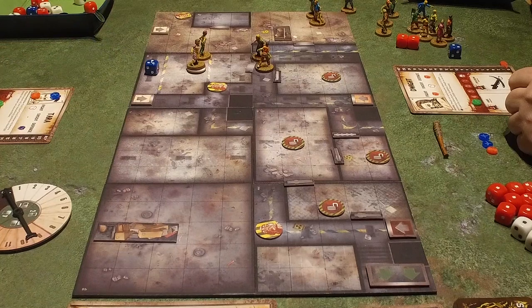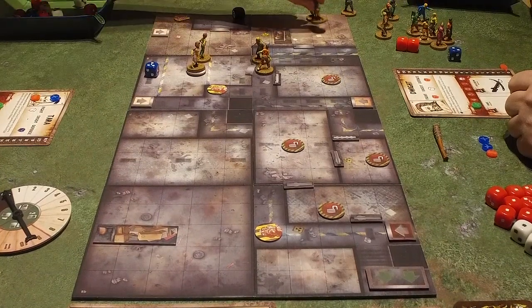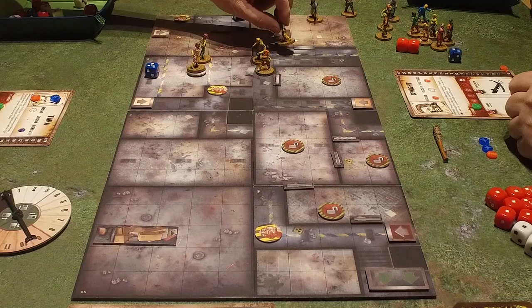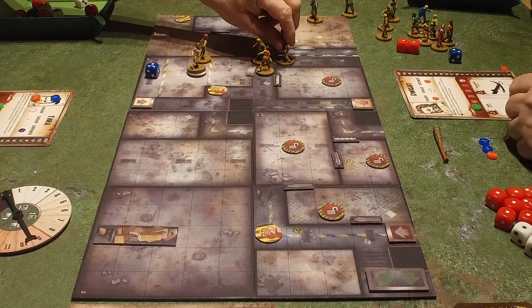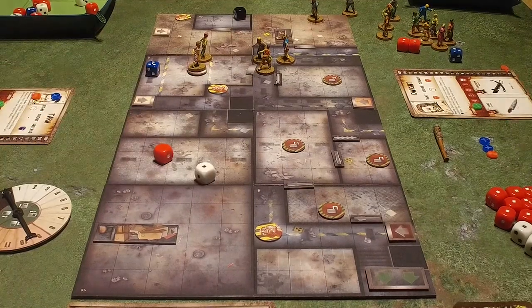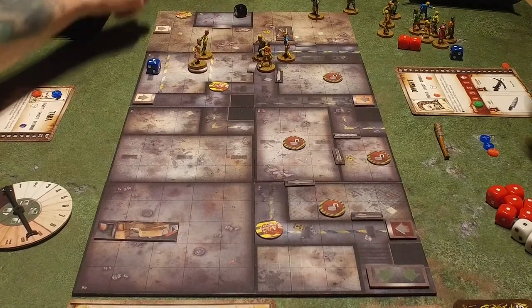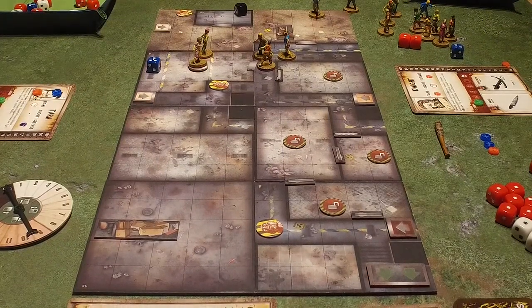I'll run up to you, run an extra three. And no noise. One, two, three, four. And I will attack you here. A red one — knock him down. He blocks it. So that's me.